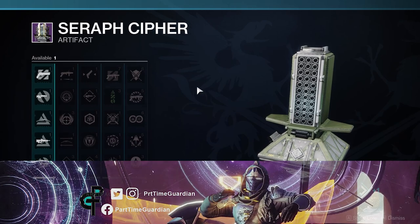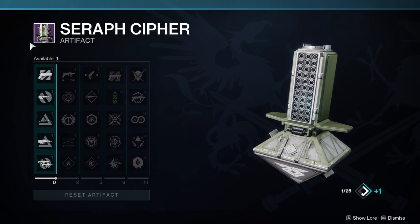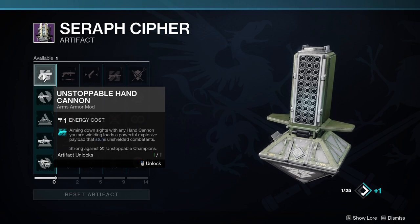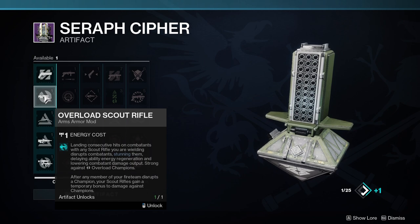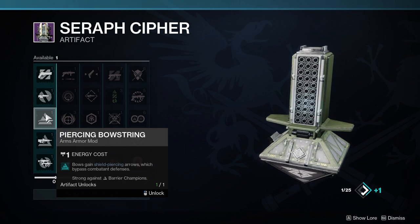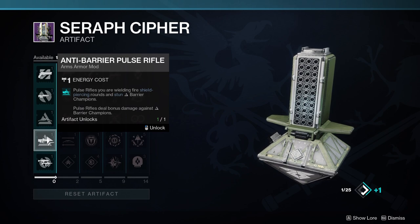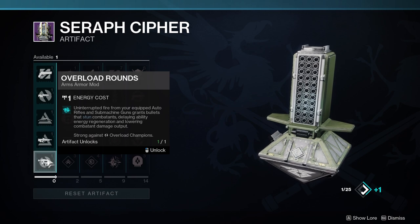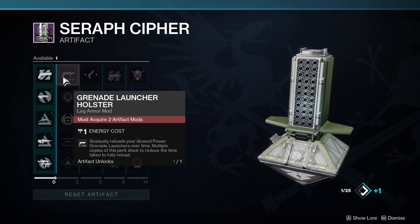In this video, we'll go over the Seraph Cipher and what is in it for Season 19. Let's get to the chase. First, let's talk about the first row and champion mods. Unstoppable Hand Cannon — that's one I like. Overload Scout Rifle, there's probably some good ones there. Piercing Bow String for Barrier Champions with bows — I like using bows for champions. Anti-Barrier Pulse Rifle, and then Overload Rounds on your Submachine and Auto Rifle. Some decent mods we've had in the past.